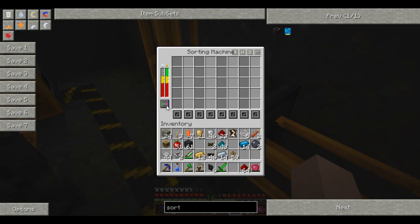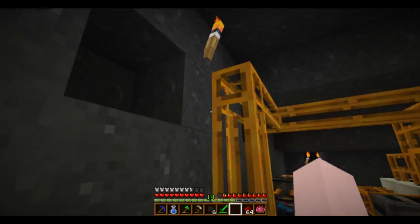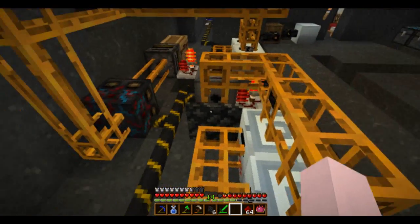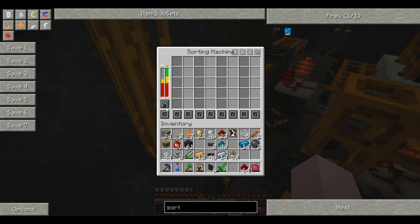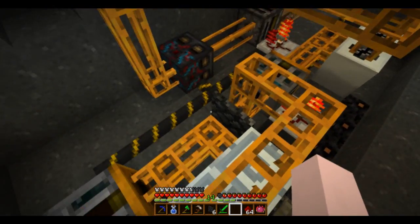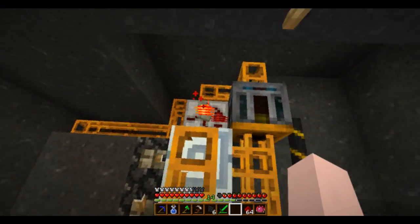Now I want to use this mode so that anything else I need goes into a different chest. Basically it's saying: if it's not coordinated, I want you to put it into this colour. So my machines are all now sorted.